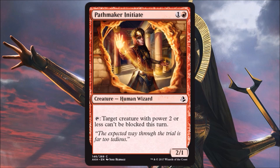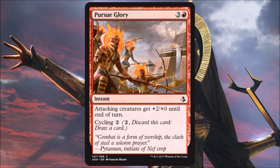Pathmaker Initiates has been printed a few times in Magic's history and can be powerful. It's good in some limited builds if you have a lot of ways to pump creatures up, because you can make something unblockable and then pump it to a larger power. I don't mind running one in my deck. Pursue Glory is another limited card — better if you can go wide with tokens. I love the cycling here because if the board state isn't going your way, you can cycle it away. Not for every build, but a one-of is decent in a lot of limited decks.